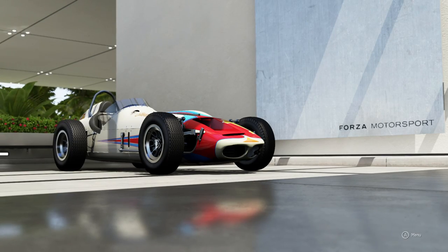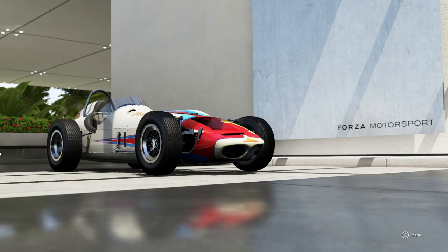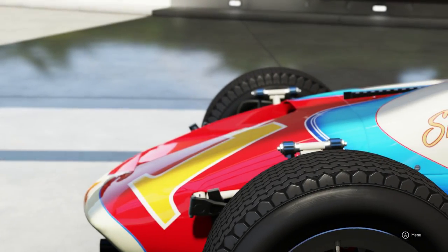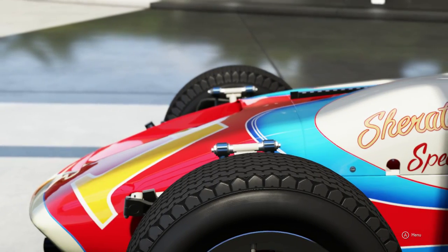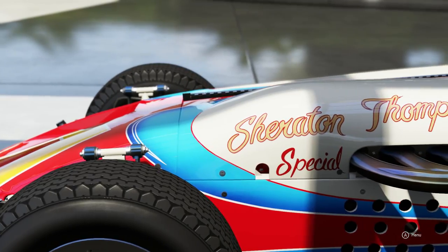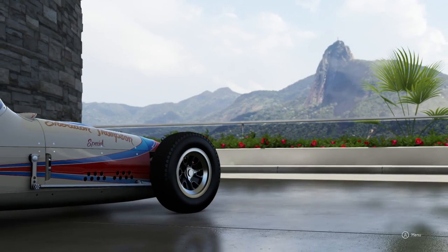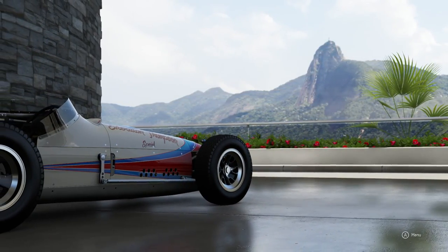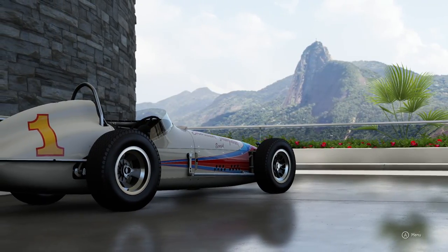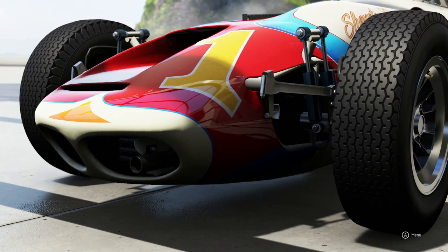Hello and welcome to the show! My autocross car of choice today is something a little bit different. I've got the classic IndyCar, the Watson Special Roadster from the latest DLC. It is likely to be interesting — it's not the first classic race car to take on the autocross course, but the last one was the Mercedes and that was a real handful. This is likely to be a very similar story.